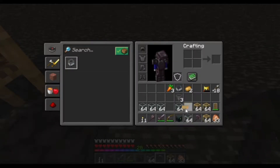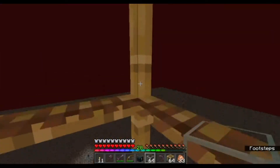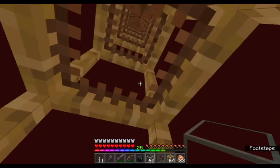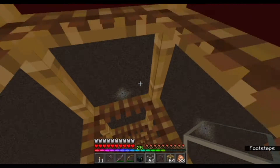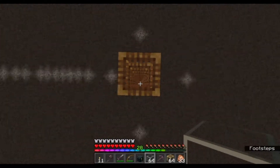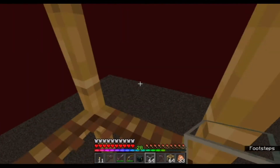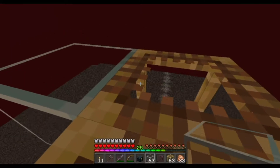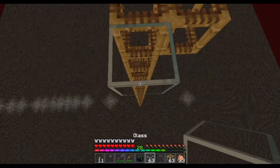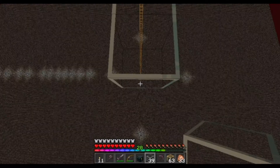Now we're going to be building the roof structure — this is going to keep all the ghasts away. The reason we're building this first is because we still have to catch the hoglins, which are going to be way over there, and we want them spawned in high up when we use the farm. We can't have other mobs spawning first because they'll take up the mob cap. This is the top of the world — this is the maximum height we can place blocks. We're going to build out 24 blocks.